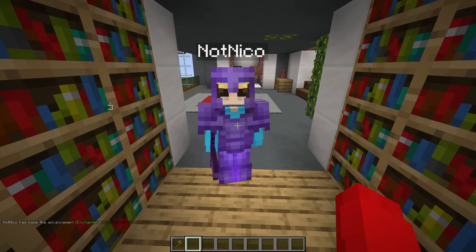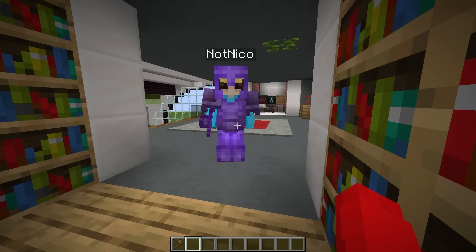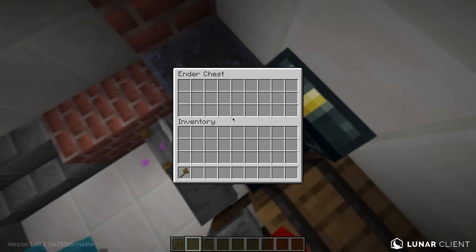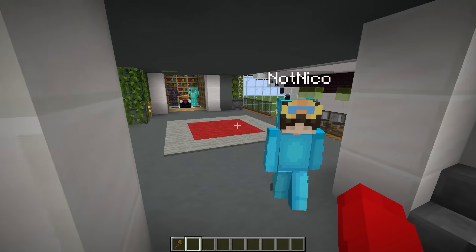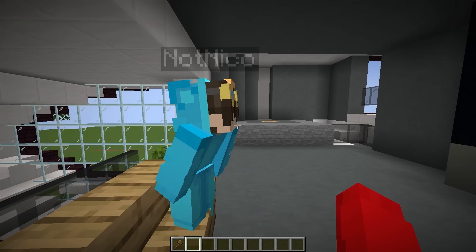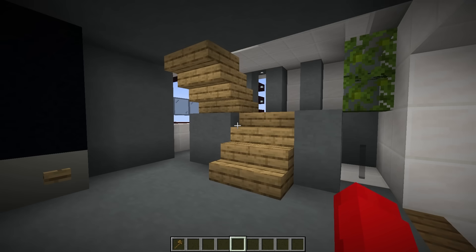Now let's go up here. And this is my enchanting room. Whoa, this is so cool. I know. You could get sharpness, protection, infinity, anything you want here. Let me help you out real quick. Oh, what are you doing? I'm becoming overpowered. Whoa. Look at me, Cash. That is so cool. I have the best armor in the game. Netherite. Yeah, you do. Okay, let's go over to this side. This is where I keep everything else, like anvils and barrels and my storage. Oh, this is very convenient. Good job, Cash. Thanks, Nico.